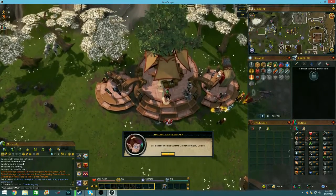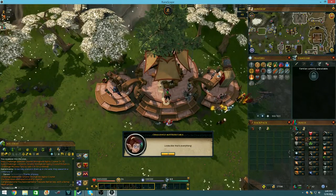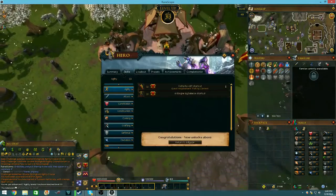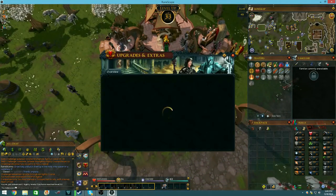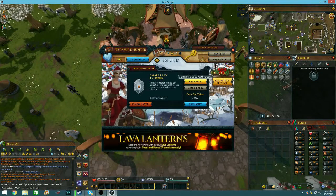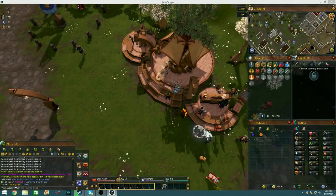Just finished another daily, let's get that - agility XP, 3k. I did gain two levels, sweet! I get my treasure hunter key as well, let me use this quickly because I don't find myself using it a lot.